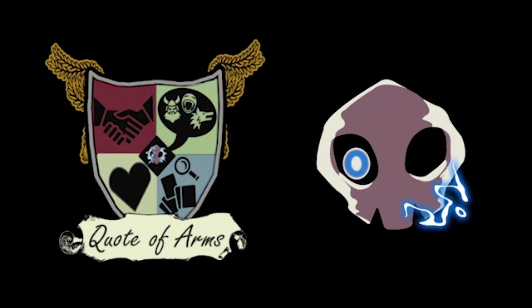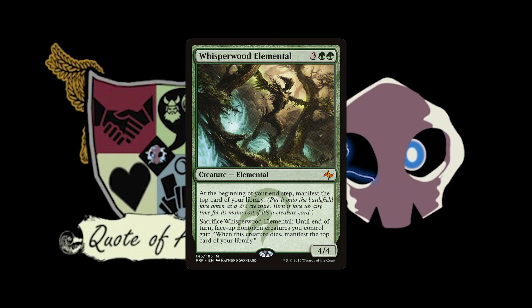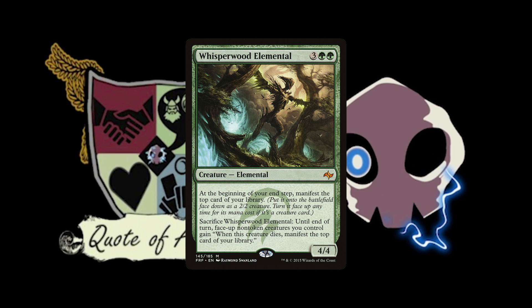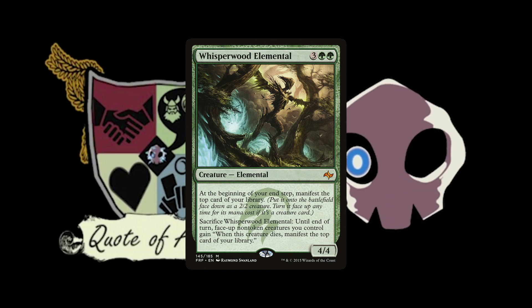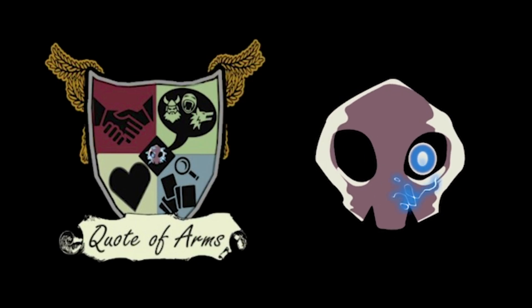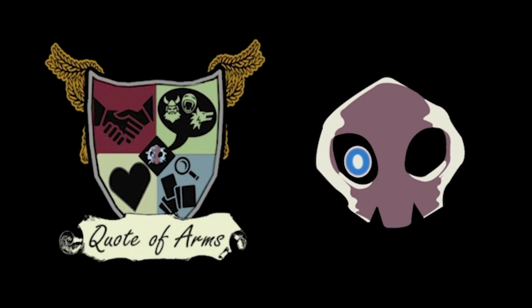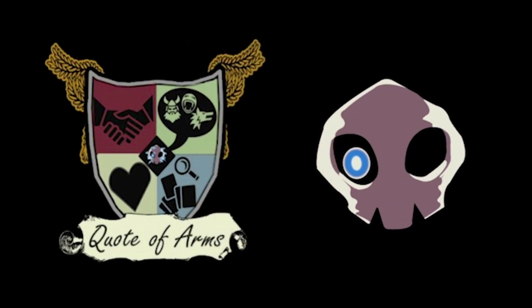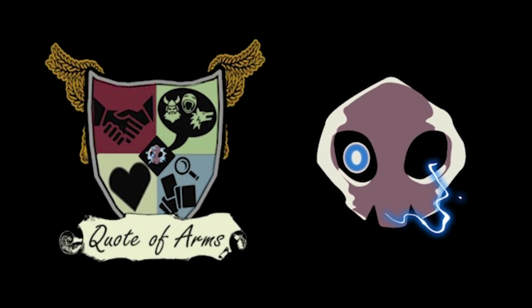There are a couple more Elementals I want to highlight. Whisperwood Elemental manifests the top card of your library at each of your end steps. Because every card in my deck is either a land or a creature, I'm never going to whiff the manifest by hitting a spell I don't want. So you're always going to be able to use it. It also does get around the ETB effect check, which can hurt a little bit.